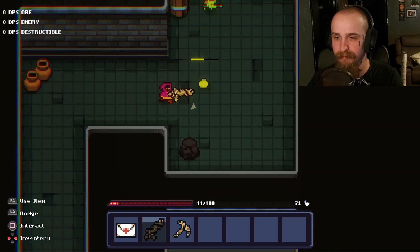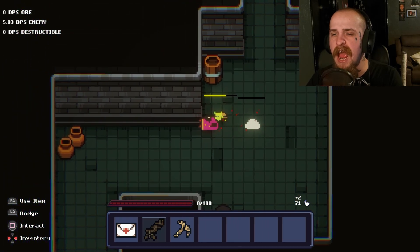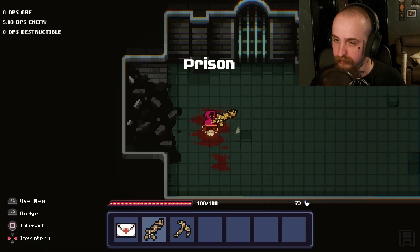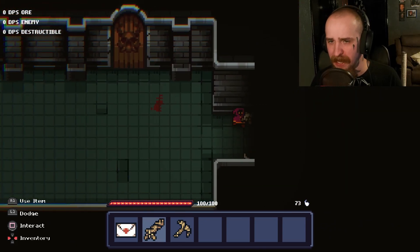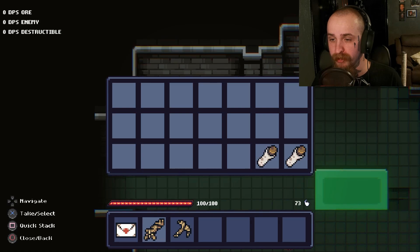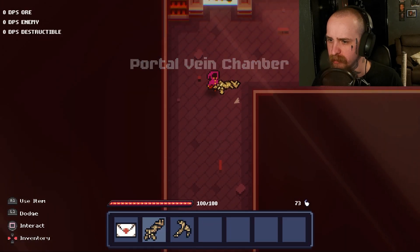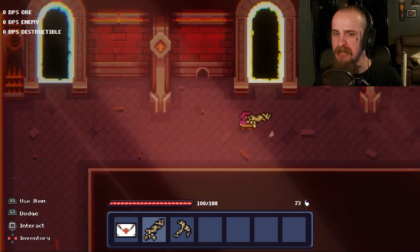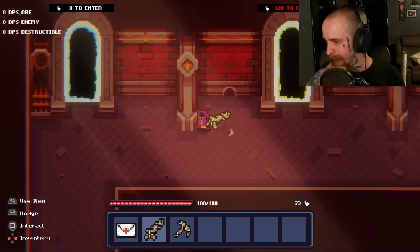I'm gonna die. I'm guessing when you die, you lose everything that's on you, but if you store it you keep it. Oh wait, I kept all my souls as well! Okay. I need 120 — we'll just go through this and we'll be fine.